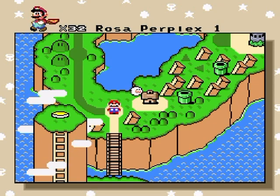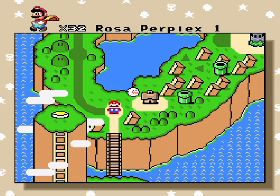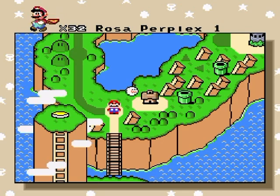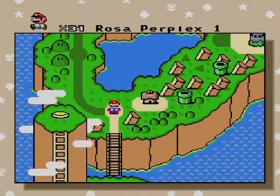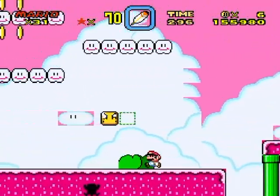Welcome back to the walkthrough of Chaos Complex, the greatest game in the world. Rosa Perplex 1 is up next — it's got a secret egg and secret exits, so we gotta find those secret exits because it's a red level and we gotta find all the exits. Don't fall in the hole this time.